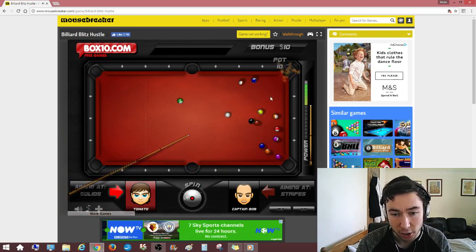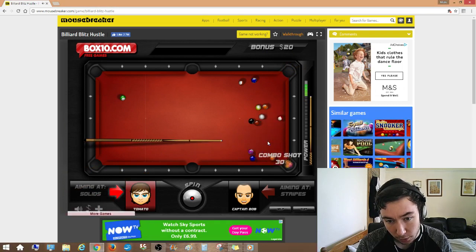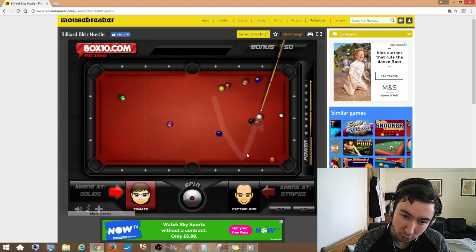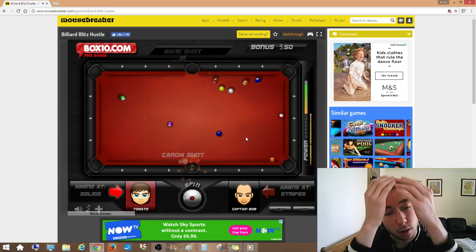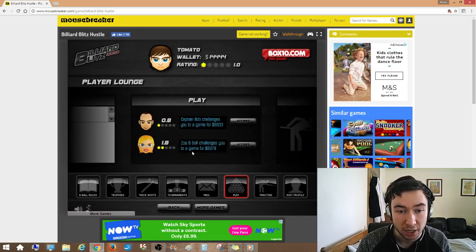So we're aiming at solids here. This seven here is next to the... So if we get a combo shot here, there we go, we get extra dollars for it. Unfortunately I've messed up the cue ball, although there may be a possibility of putting it in that pocket over there. Oh my god, that's terrible. So we lost a bunch of money, but we do get some bonuses because we made some trick shots there.